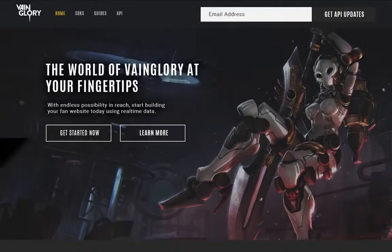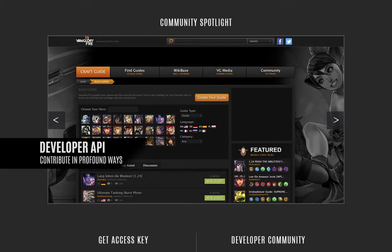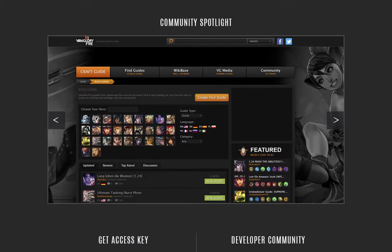One final piece of news: the Vainglory Developer API is coming in 2017. The new Developer API allows for access to player statistics, match results, and in-depth item and hero metrics relevant to dedicated players, professional teams, and third-party sites and providers alike. Launching in early 2017, the Vainglory Developer API will open up opportunities for players to contribute to the Vainglory experience in new and profound ways. And that's just the start — new heroes, new gameplay depth, and new game modes are coming in 2017.